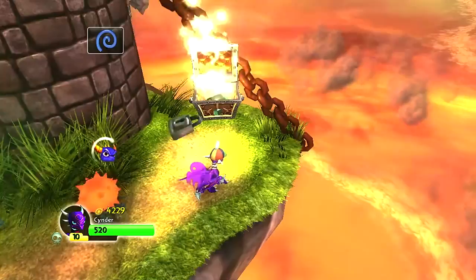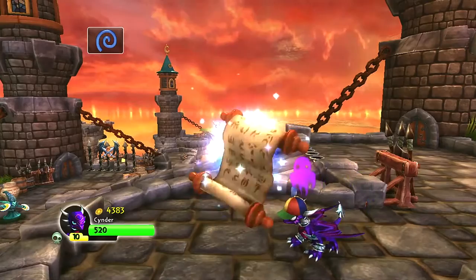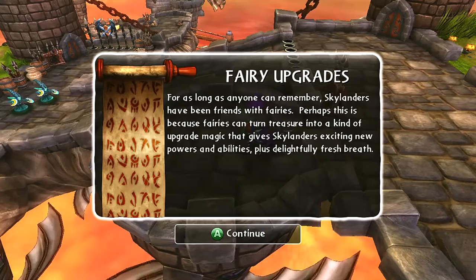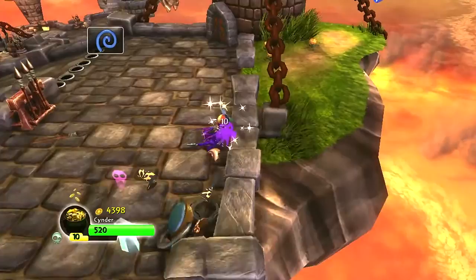This is a friendly chest — they're going to give me lots of money. Alright, let's get this chest. And there's a scroll, let's see what it has to say. For as long as anyone can remember, Skylanders have been friends with fairies. Perhaps this is because fairies can turn treasure into a kind of upgrade magic that gives Skylanders exciting new powers and abilities. Plus, delightfully fresh breath! Ooh, and fresh breath — yeah, that's what I'm talking about. Delightfully fresh breath — that's even better.